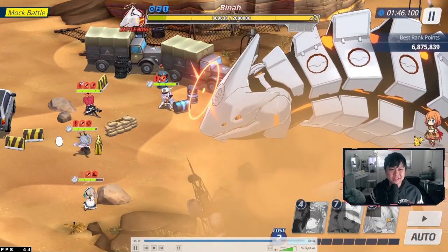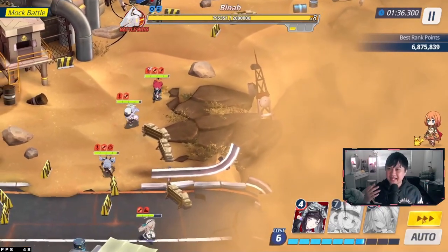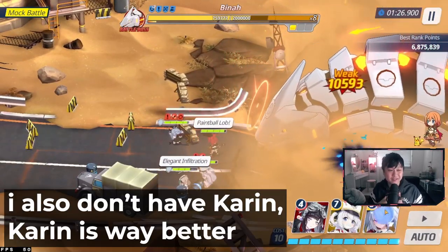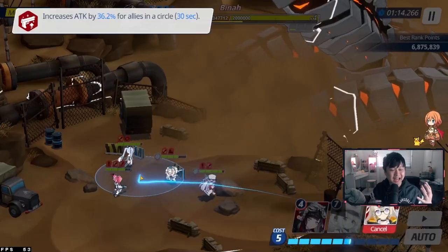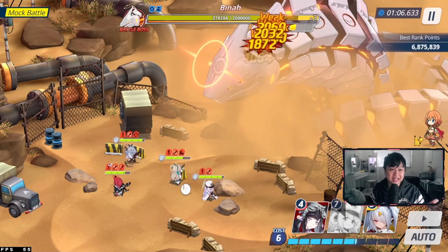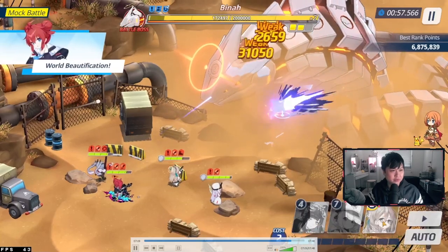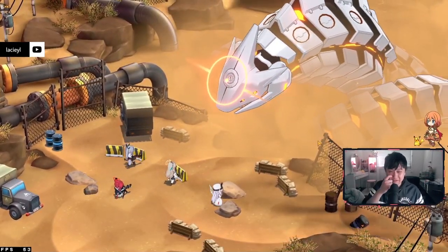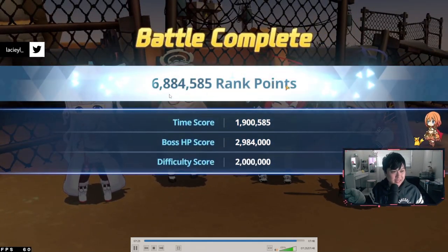If you cycle fast enough, you should be able to get a good score — though probably not 6.8 mil if you are under-leveled or don't have Cherno. Cherno's crit resist down is actually really freaking strong. Some replacements for Cherno: I was actually planning on using Pina instead, because as you can see throughout this entire run, I actually didn't use Cherno's skill a single time — she is realistically there for her passive that reduces crit resistance defense. That pretty much takes us to the end of the match, bursting him all the way down from three bars to zero. With about 51 seconds left, we hit 6.884 million.